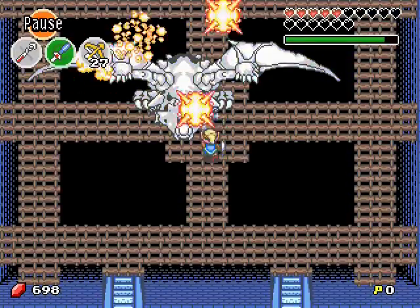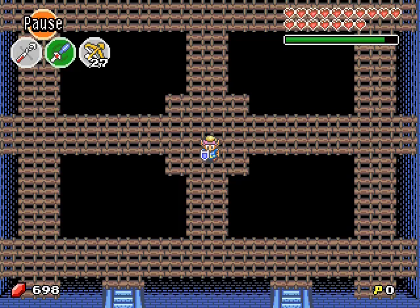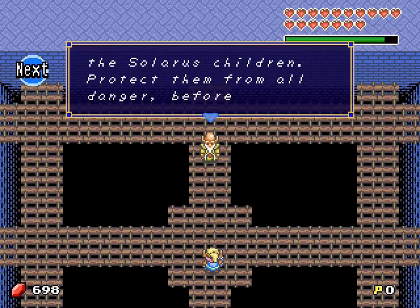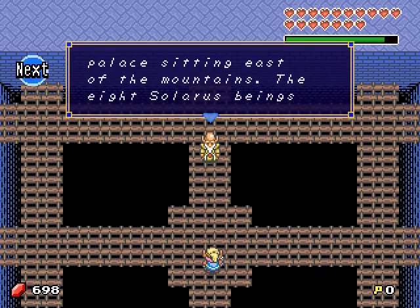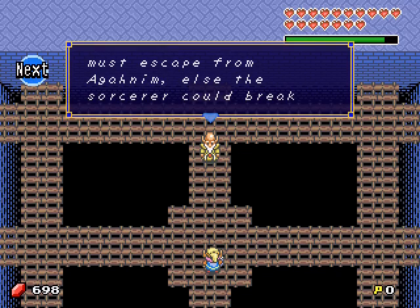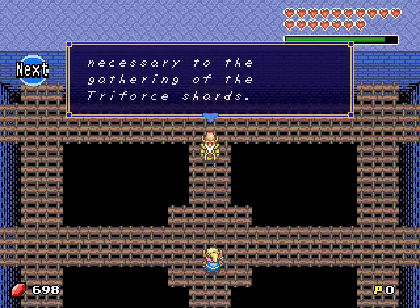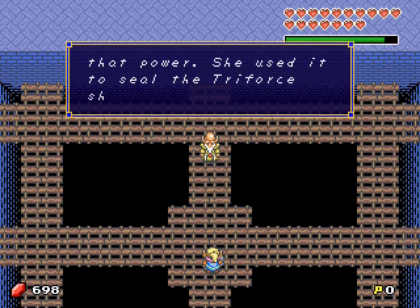You're dead! They are hiding in a palace sitting east of the mountains. The 8 Solarous beings must escape from agony, else the sorcerer could break the seal created by the Solarous Amulet — the relic worn by Zelda — necessary to the gathering of the Triforce Shards. Blah blah blah blah.